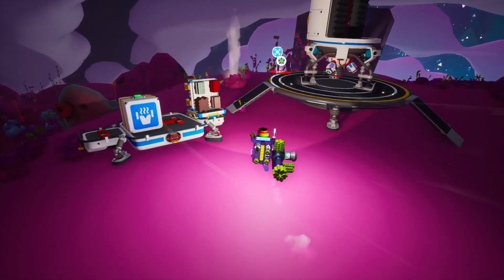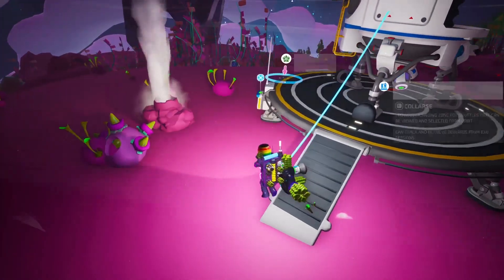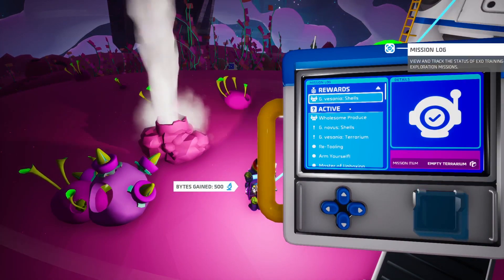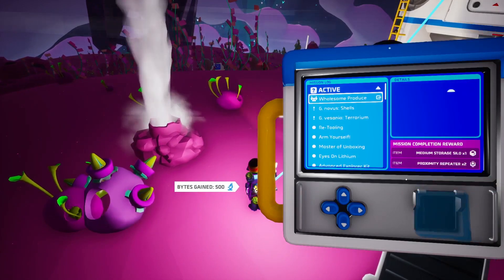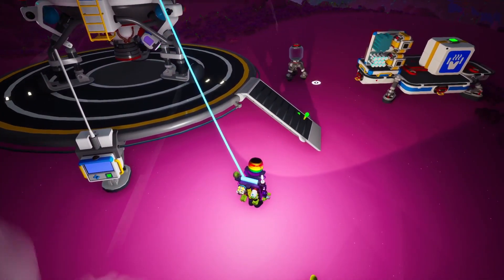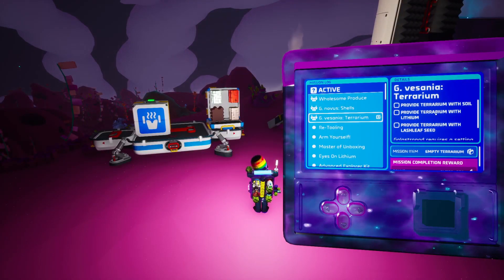Okay so we do need to scan them. Activate — there we go. Bonus, shells, empty terrarium right there. So we need lithium — raw lithium. And also a lash leaf seed.